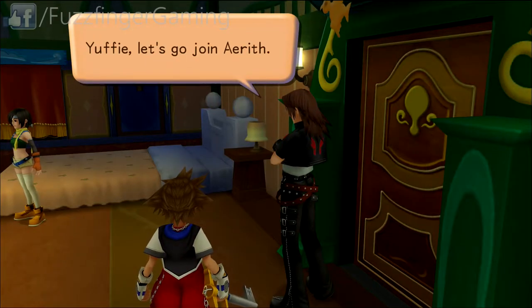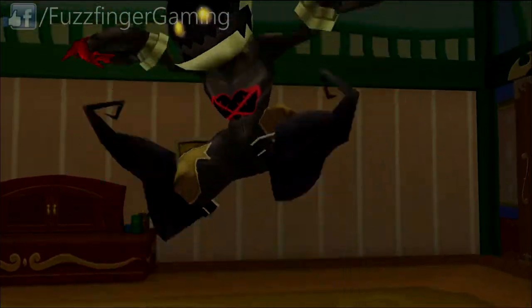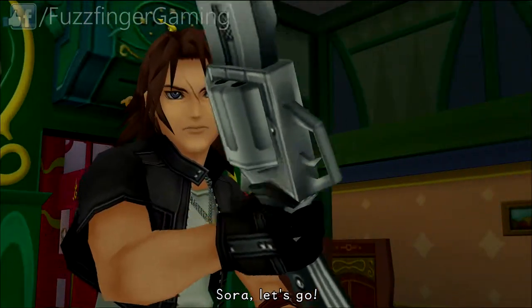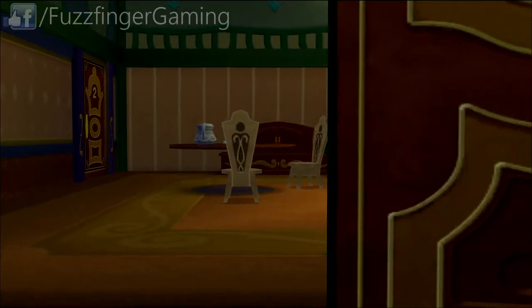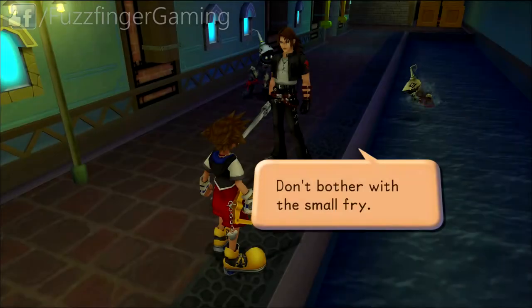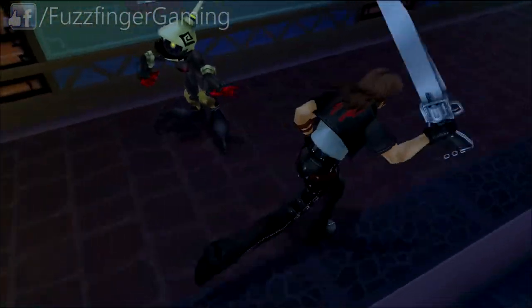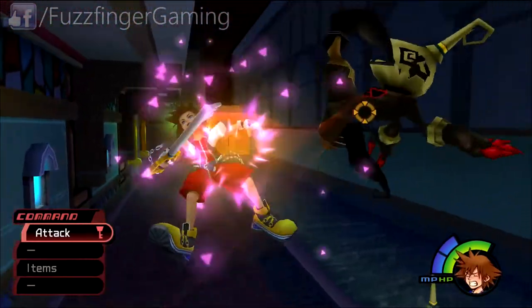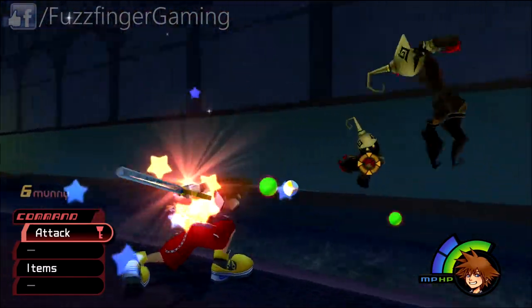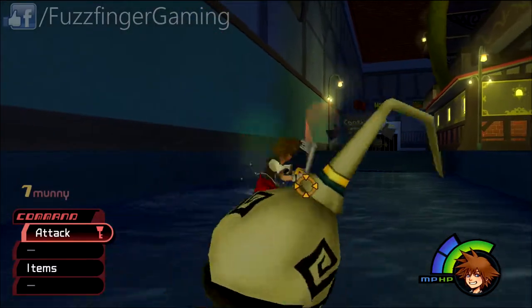We're going to select that we're ready. So we're going to be heading towards the second district — that's our next destination. But we can try and take out some of these fellas if we want to, since they give a little bit more experience than normal. Look at that, three experience.